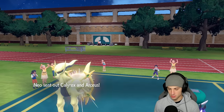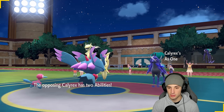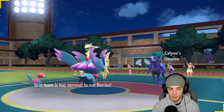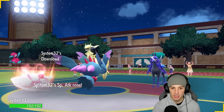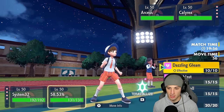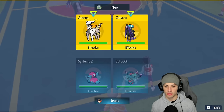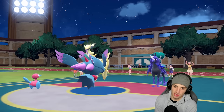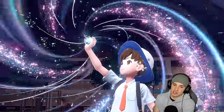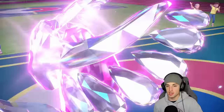They go Calyrex and Arceus — absolutely terrifying. The good thing is Porygon-2 is a Normal type and doesn't get affected by Ghost moves. Download activates, and from here we're just going to pop Trick Room and Tera Fairy — Dazzling Gleam across the board. Calyrex might be the fastest on the field, which is why I want to Tera Fairy and get a damage boost. When Trick Room gets popped, this could be pretty solid for us.